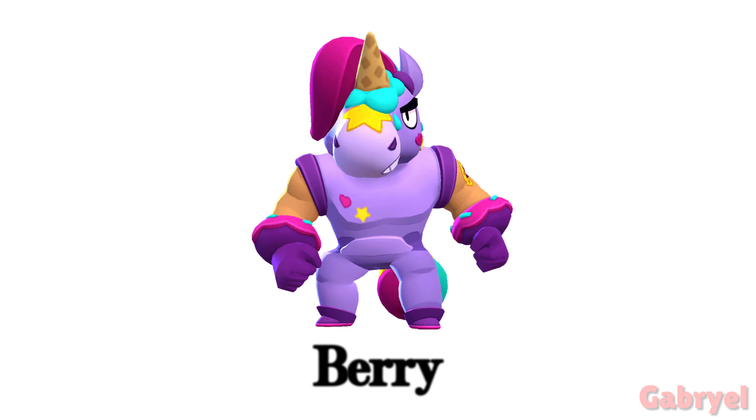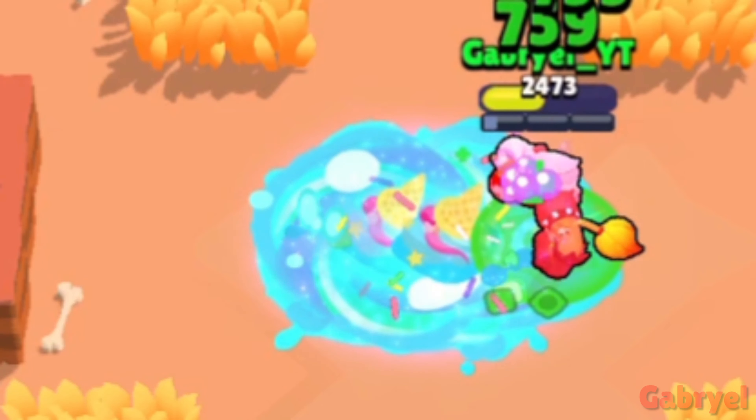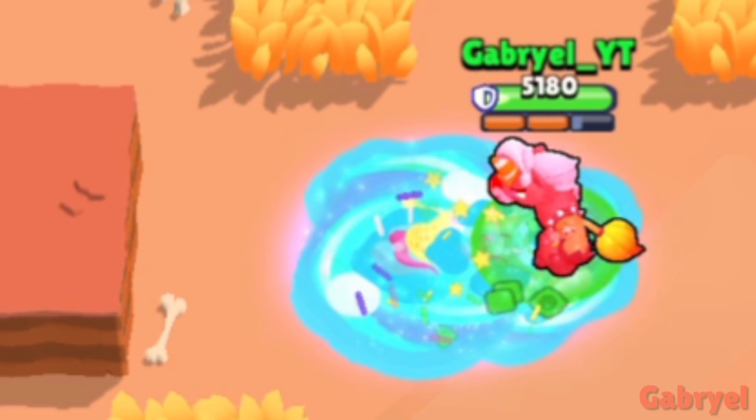Berry. Berry's damage and heal resets if an ice cream lands on another ice cream, meaning he can deal damage or heal faster.